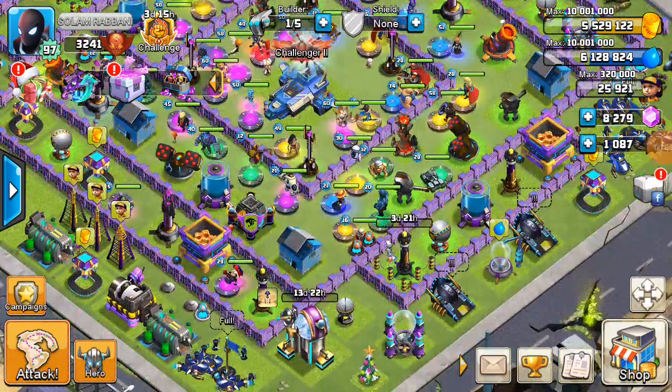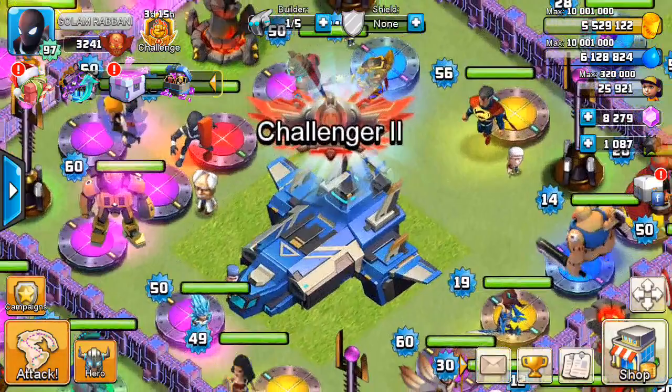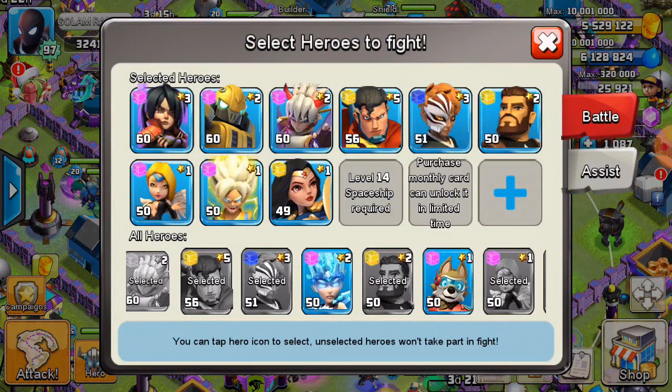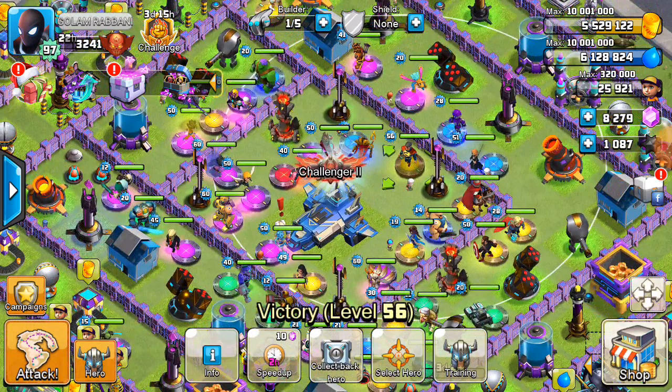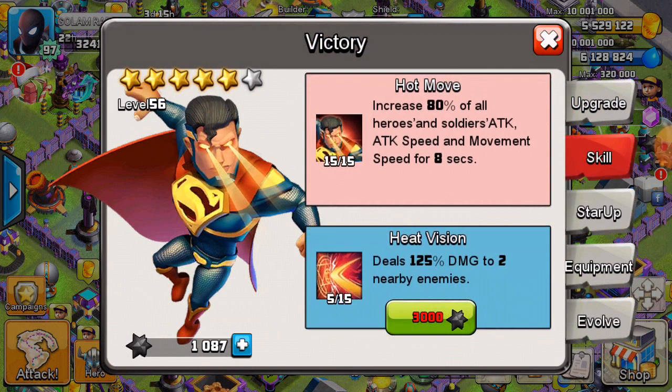Hello guys, I want to tell you about what heroes to use to get the Challenger 2 title. I'll show the screen — I got the Challenger 2 title using these heroes: Immortal, Madera, Bumblebee, Victory, Icho, Shield Angel, Goku, and Wonder Woman. These heroes will help you reach the Challenger 2 title. First, you need to max the skills.